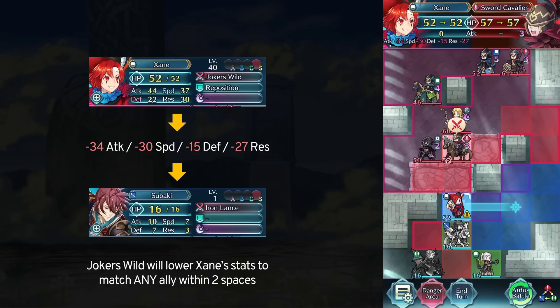Here I have Zayn and my 1-star Tsubaki. You can see from the damage preview window that Zayn is getting massive in-combat debuffs, and this is because he is matching Tsubaki's stats. From some simple maths we can see that Zayn is indeed copying her stat line.